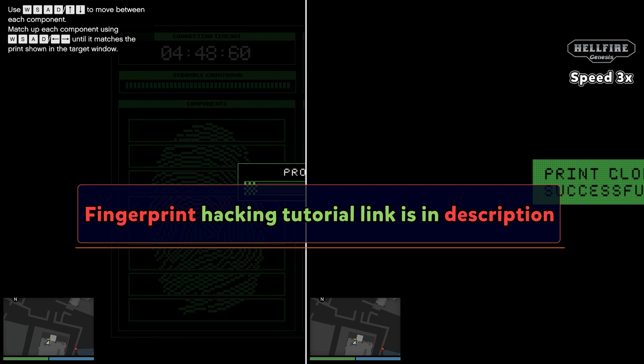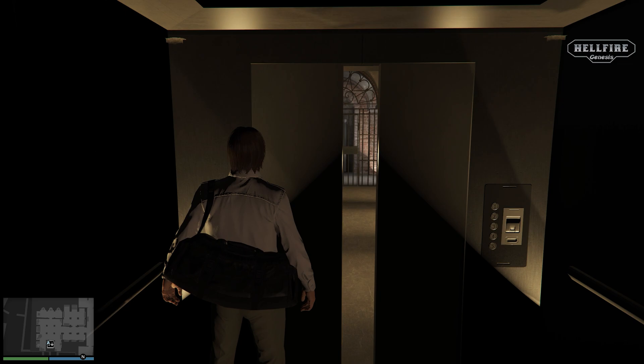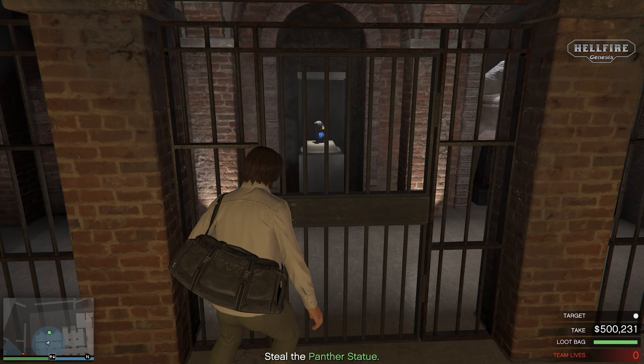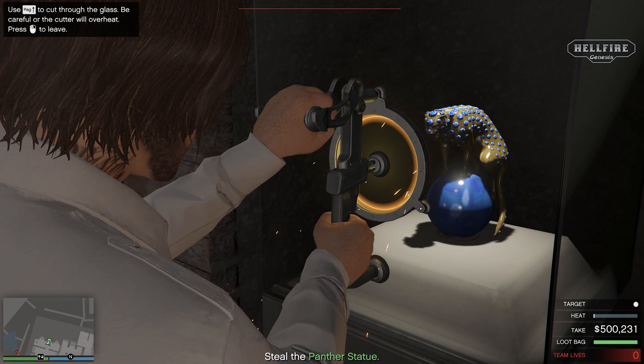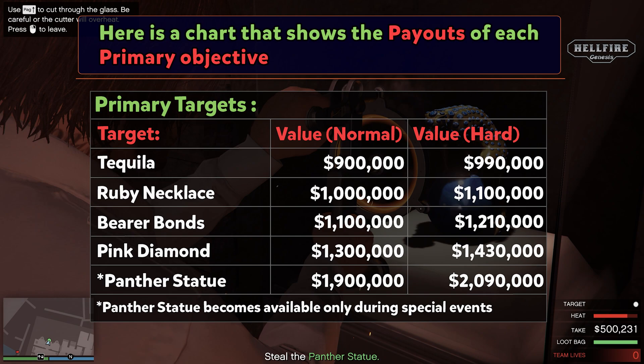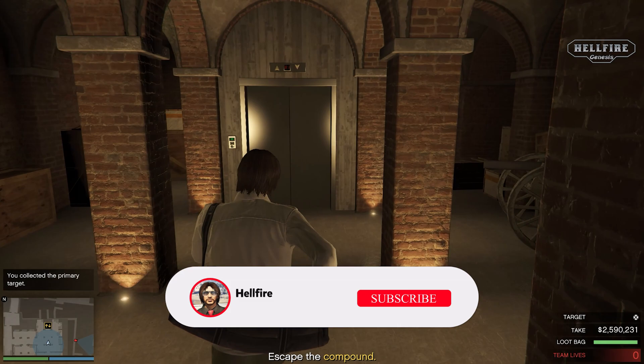In the description, I've left the tutorial for hacking fast. Here is a chart that shows the payouts of each primary target. As you can see, the best paying primary target is the Panther Statue, but it becomes available only during special events decided by Rockstar. So the best non-event primary target available throughout the year is the Pink Diamond. I will be making more videos like this along with tutorials, walkthroughs, and gameplays.